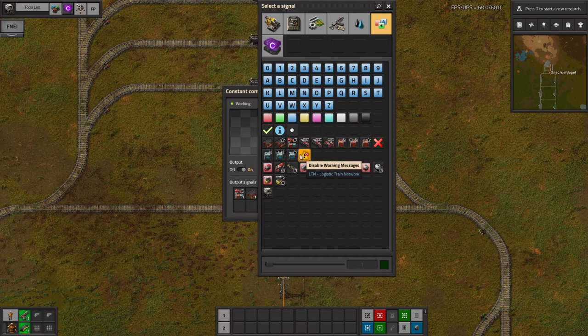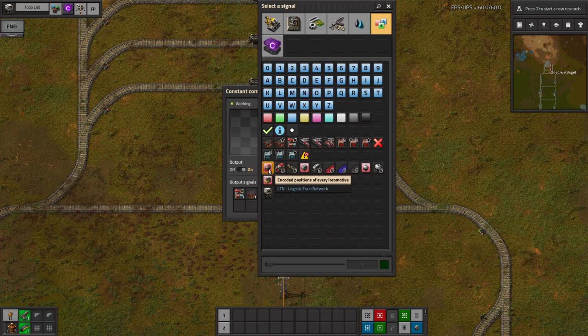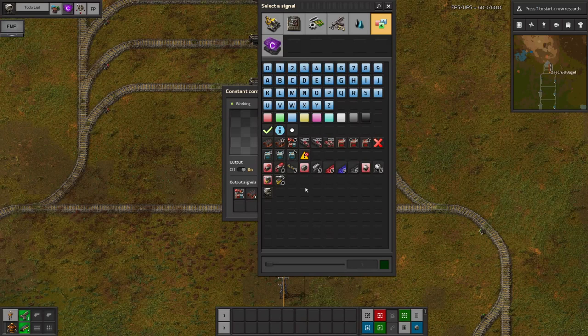You can also use these options to encode positions of locomotives on the network. I've never used these either and can't really think of any particularly useful reason for this unless you've got very general purpose refuelling stations. It allows the system to tell you where all of the locomotives are and where all of the wagons are, so you might come up with something clever to do with that. If you have actually used this, do let me know in the comments because I'd be quite interested to hear about it.